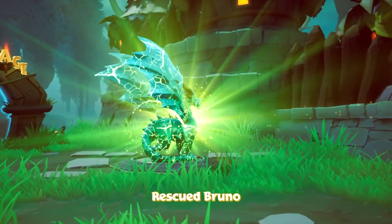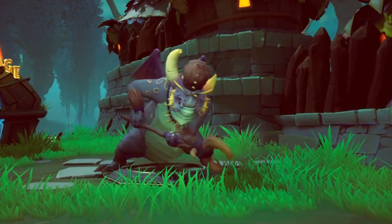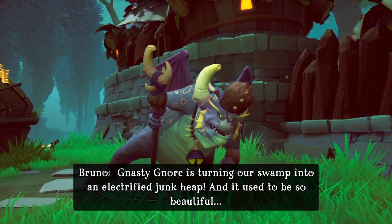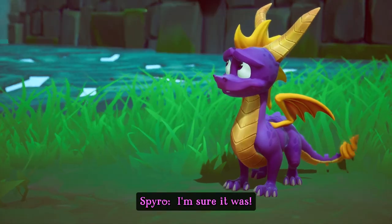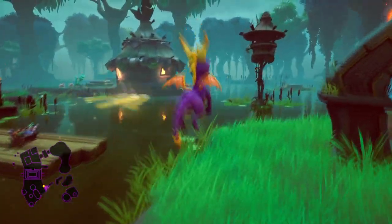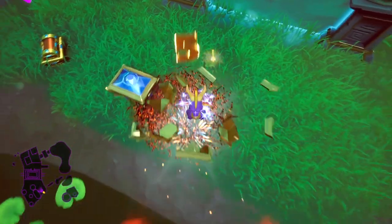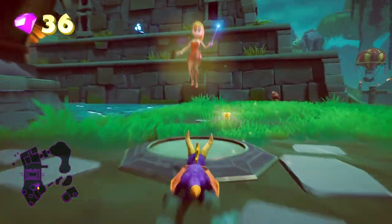Anyway, let's go rescue Baruno. Welcome back, Baruno. Well, I guess it was beautiful in its own little way. So what have we got there? That's the Terrace Village. I like that level. But as always, we're going to clear up the hub world first.